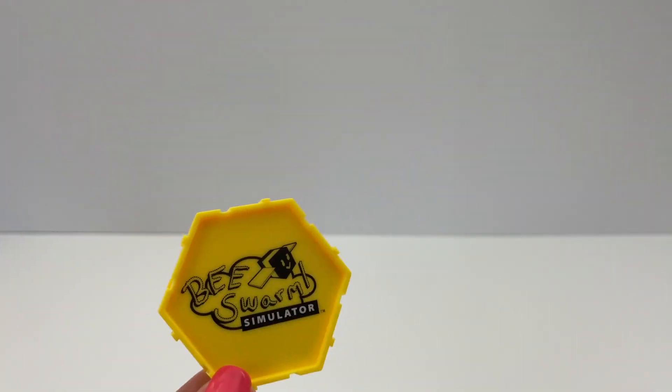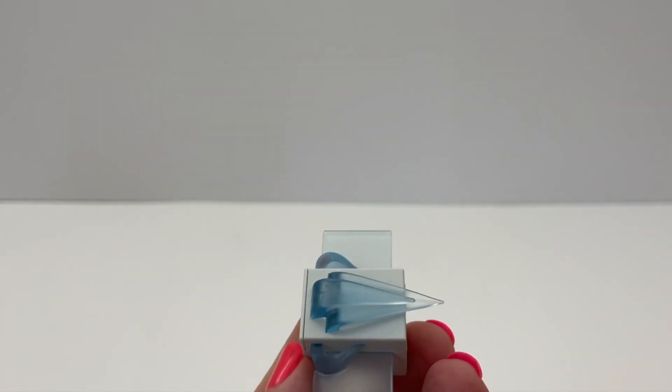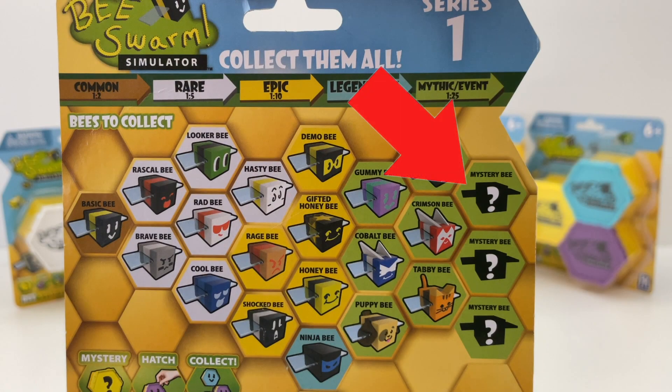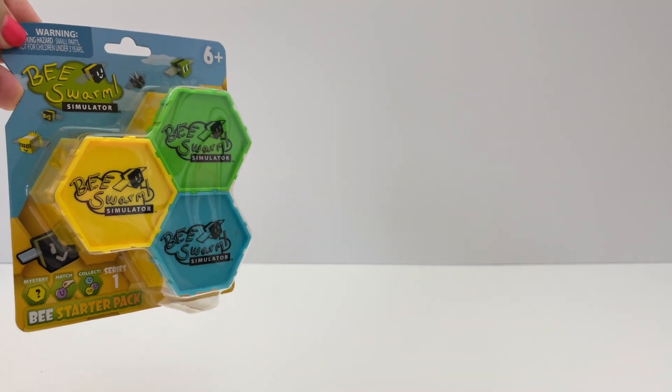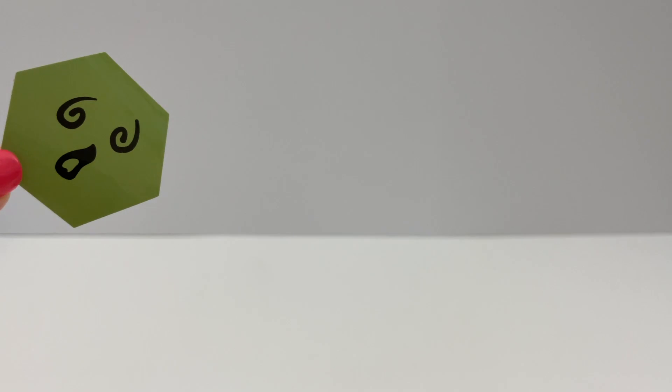Next box is a yellow box — I wonder which one we're gonna get. Oh wow, we got the Windy Bee! This is one of my favorites — they really made this one so good. The Windy Bee is one of the mystery chaser bees. And there's a code paper in this one, so it appears that each three-pack has one DLC code. I'll give you more information about this at the end of the video. And the green Windy sticker — let's put it on our hive.